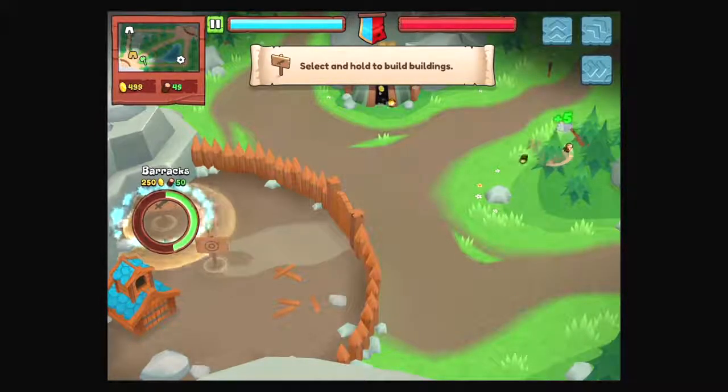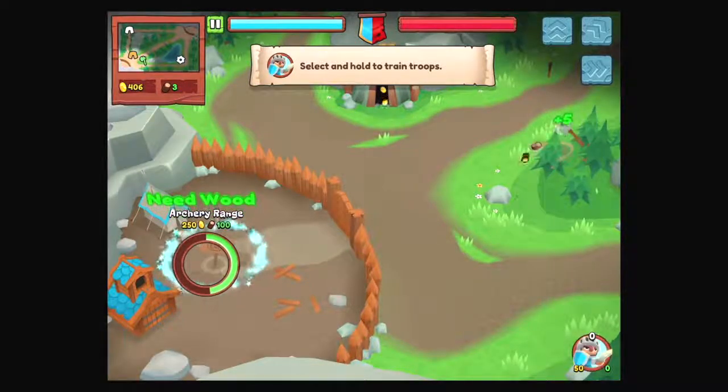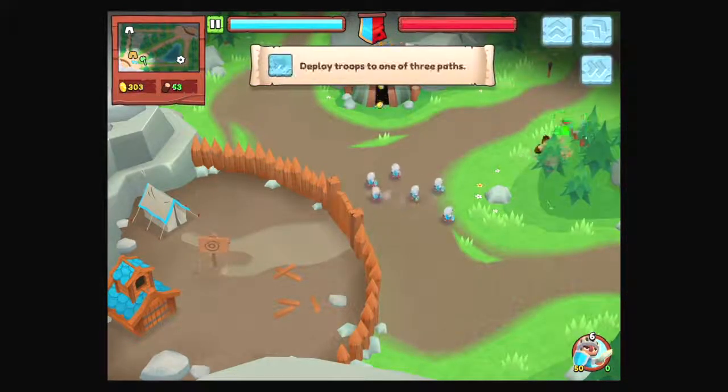Okay, let's build a barracks. You literally have to tap and hold, as they mentioned at the top of the screen. We kind of need some troops — oh, on the bottom right. I figured it meant on the barracks.